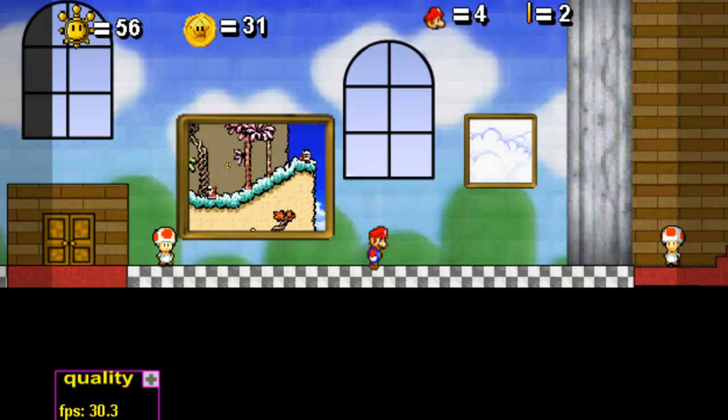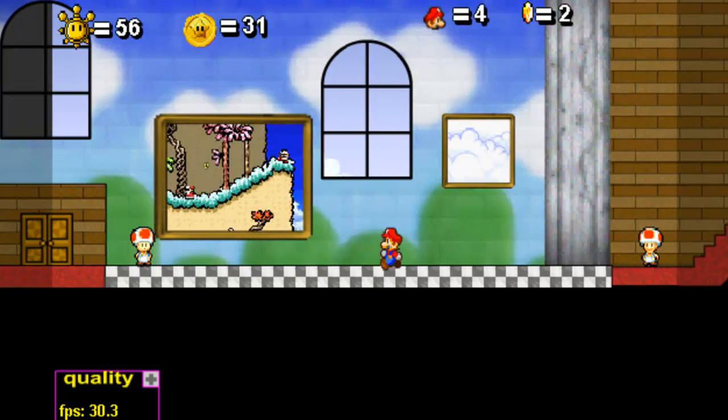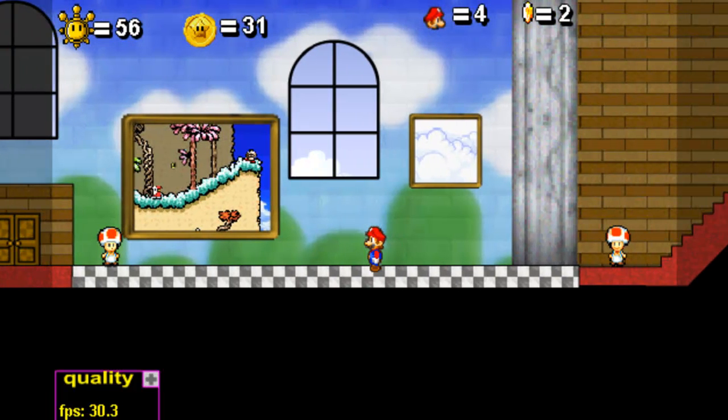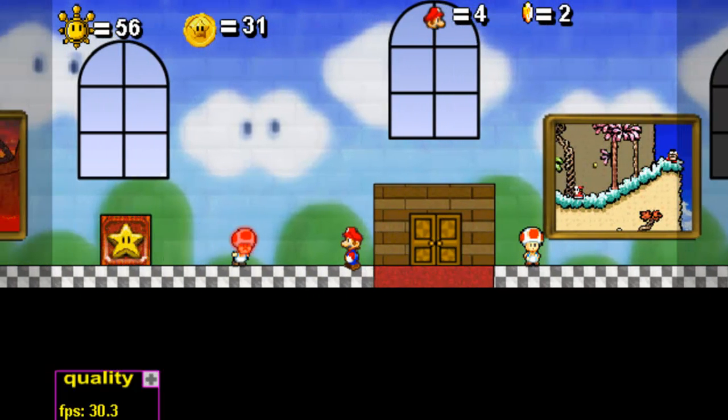Hey everyone, welcome back to ZZPlays LP of Super Mario 63. In the first part of part 29 — yeah, it's weird to say too — I took out Kamek's castle. Even though that was the second run of Kamek's castle, I had too many dropped frames to really use the second part. So believe it or not, I'm actually capturing this part after I captured part 31, and that's why I have so many shine sprites at this point. I'm going to be revisiting a shine sprite officially, but I'm going to show it to you anyways.